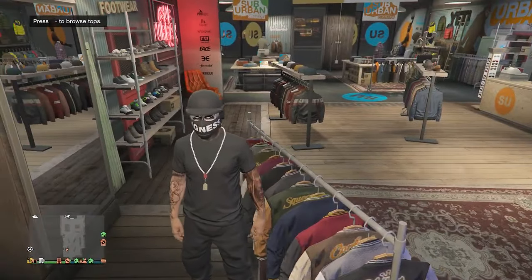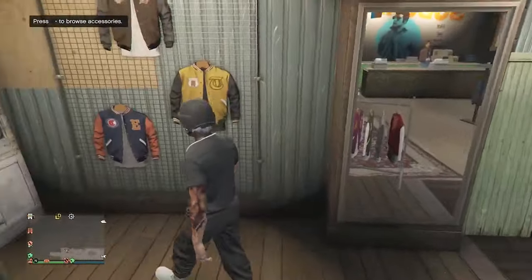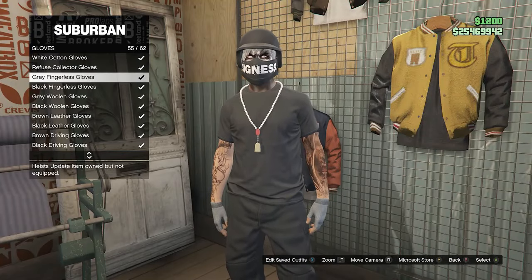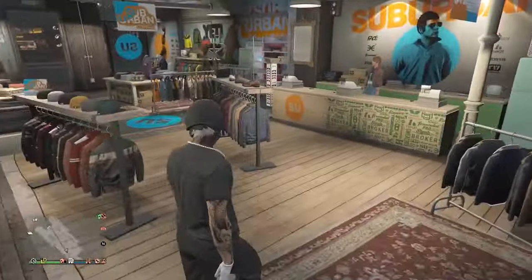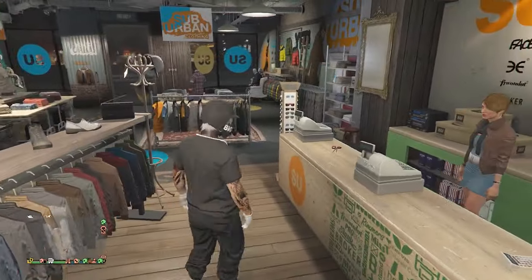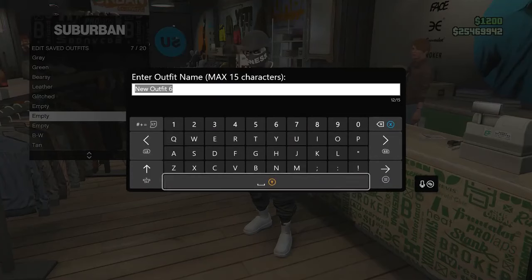I tried to see if you can do it with any other t-shirt, but you cannot. So this is the only t-shirt you're able to transfer the necklace over to. You can go ahead and create the outfit however you want, and the necklace does not come off. You can add cuffs, gloves, change your pants — the only thing you cannot change is your shirt. You can now go back to your edit saved outfits at the front counter and save the outfit on whichever slot you want.